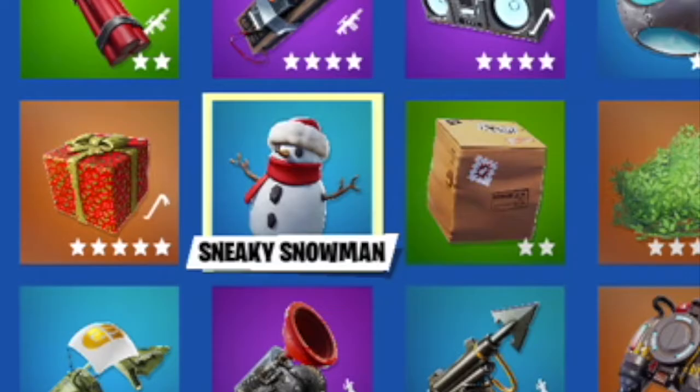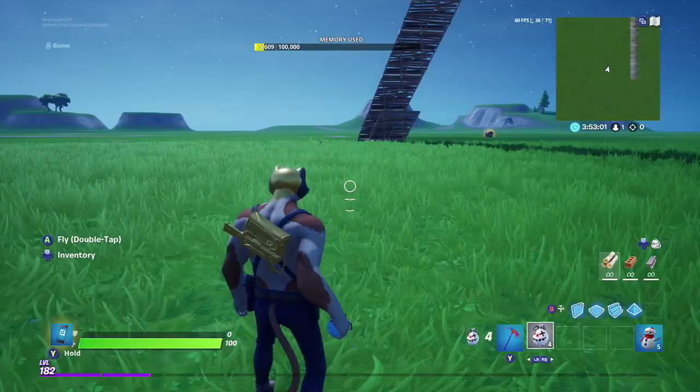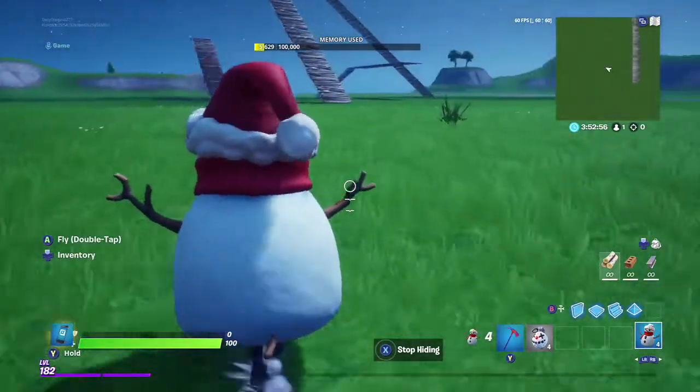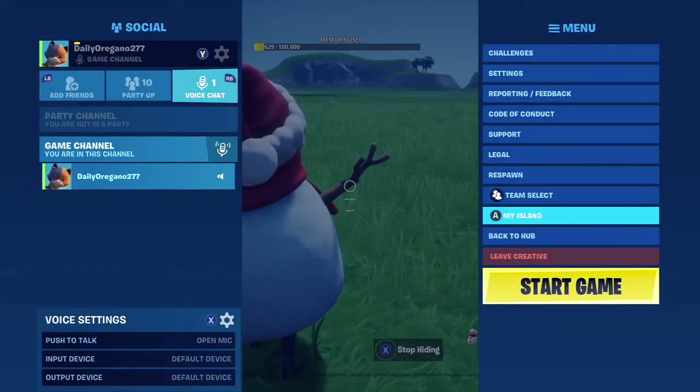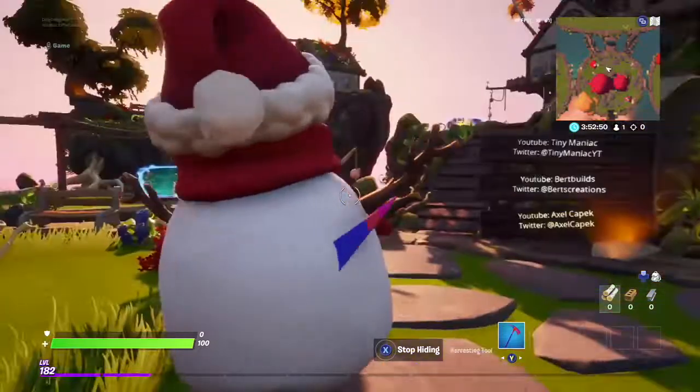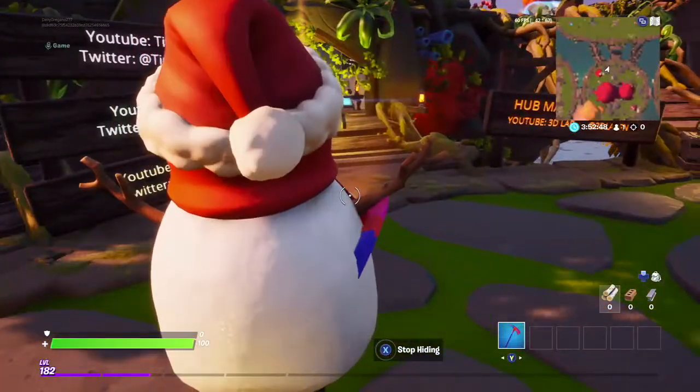Once you're in Creative, go into your island and look for the snowman item in the Creative menu — it should be in Devices. Click the Sneaky Snowman, then throw it under you and you'll become a snowman.